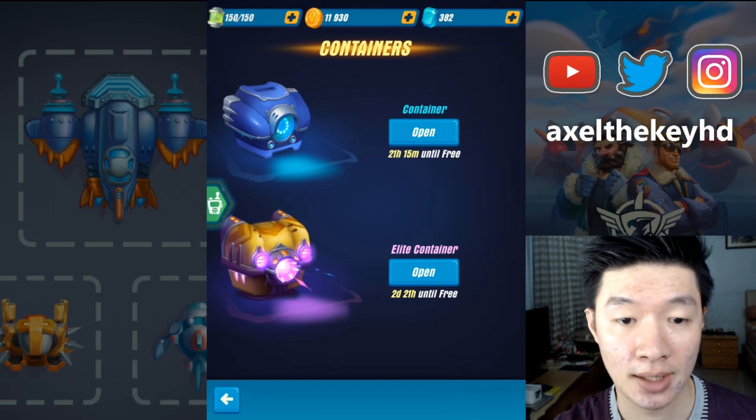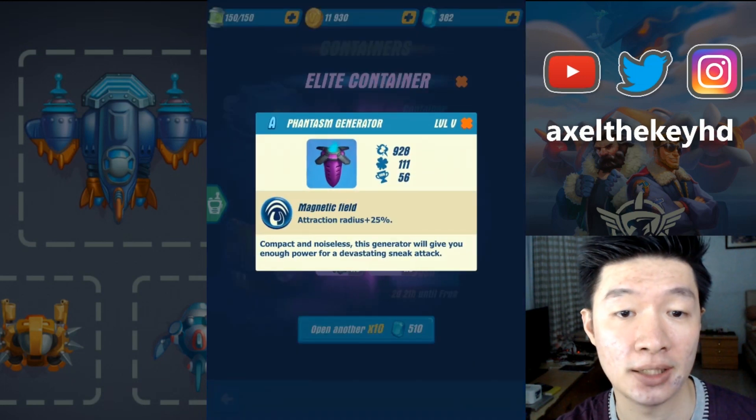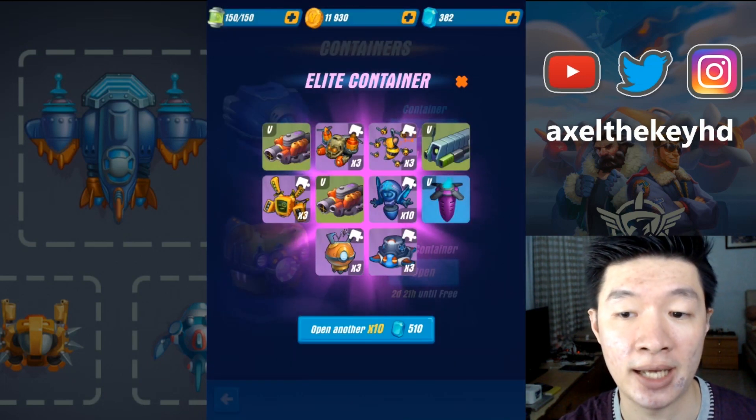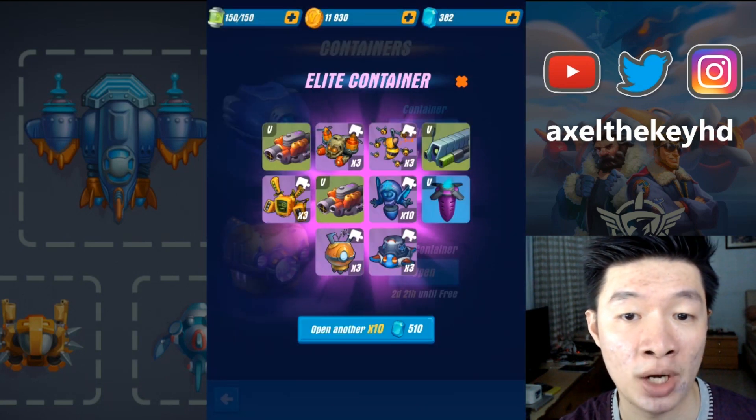The next opening — and what will I get out of this A-class device? Finally! A generator that has attraction radius plus 25%, and the other robot cards — it's a random one.